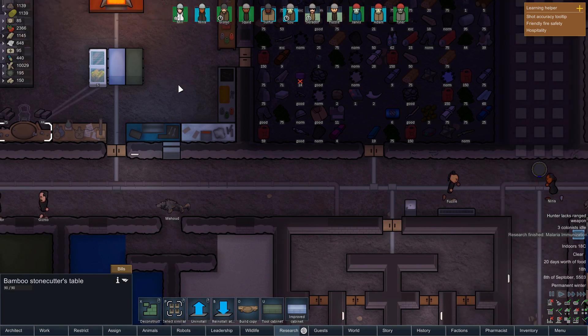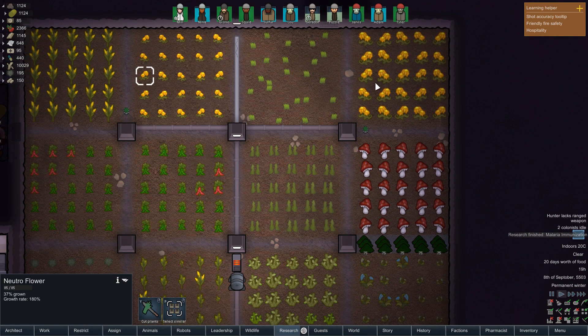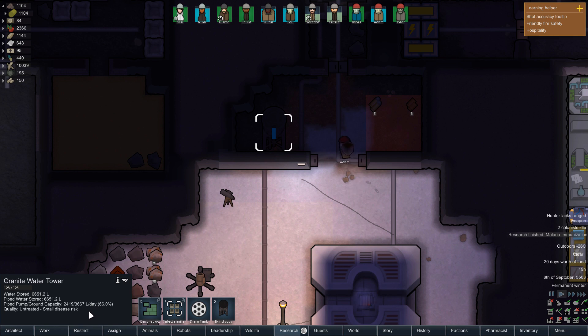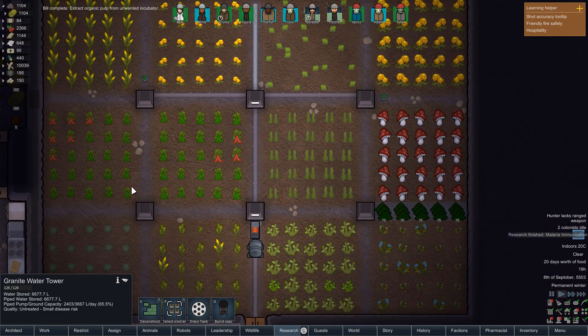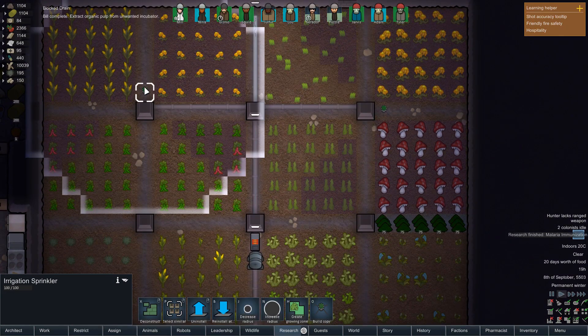Depends on how much water this uses though — it doesn't really seem to use all that much, and we're not even using our full pump capacity. So we could put some more down here and we'll be getting so much stuff coming in, it'll be absolutely crazy. We can actually increase the radius. Oh — it just goes like that. I thought that was going to be quite cool. No matter. We'll pop one down here, and can we move this one? Yes we can. Reinstall here. And then between the two of them, we should be able to make our plants grow like crazy.